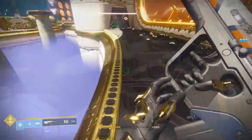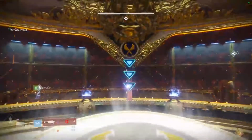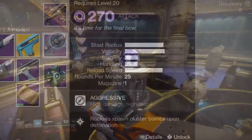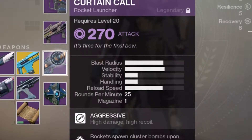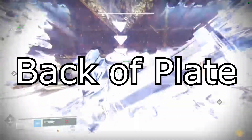So here's where the rocket comes into play. All you need to do is shoot the rocket at either the top or bottom arrow, and then swap weapons and hit the last one. I highly recommend having a slower velocity rocket, but all I have for this clip is the Curtain Call. So in order to do it with that, you need to be standing at the back of the plate.